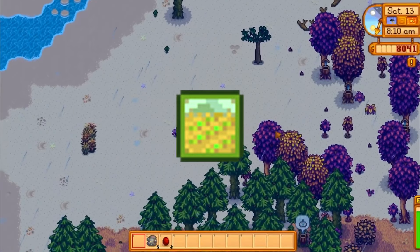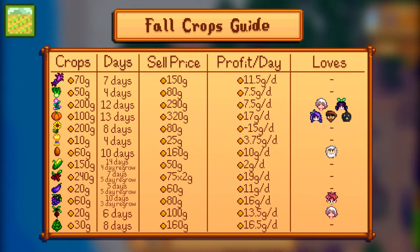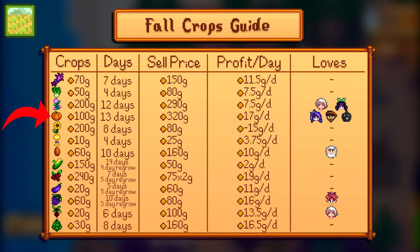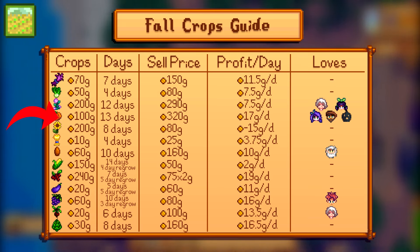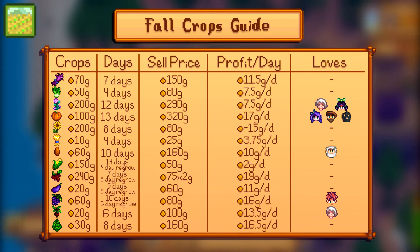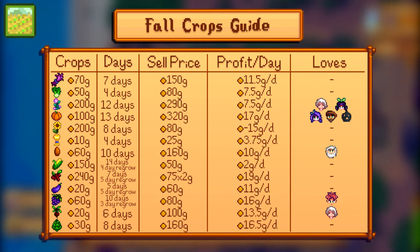Let's go into fall! For farming, obviously what's most important is the most money. You'll want cranberries, assuming you don't have mass quantities of quality speed-grow. Otherwise, do pumpkins. Pumpkins take a really long time to grow, so the speed-grow really goes a long way. If you use pumpkins, you only get two large harvests throughout the season, whereas cranberries regrow every few days, so you'll be getting a nice steady stream of money.